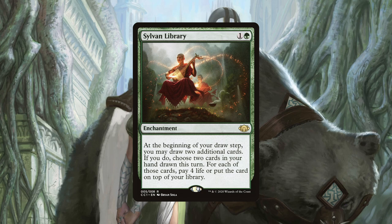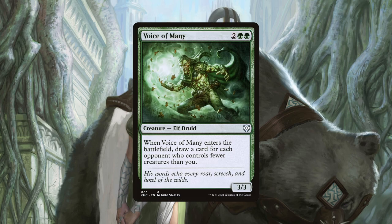Sylvan Library is simply a cheap and effective way to draw cards or filter the top of our library to make sure our draws are good. Our plan isn't to sit around for a long game if we can help it, so don't be afraid to pay eight life if your life total is healthy or it will help you close out the game. Voice of Many is a four mana elf that draws us a card for each opponent who has less creatures than we do upon ETB. So if we are very unlucky, this card will draw us no cards, but more often than not this will draw us two to three cards on average. While certainly not as impressive as most other cards in this category, being a creature — specifically an elf — and having this effect as an ETB was enough synergy to make it worthy of inclusion.